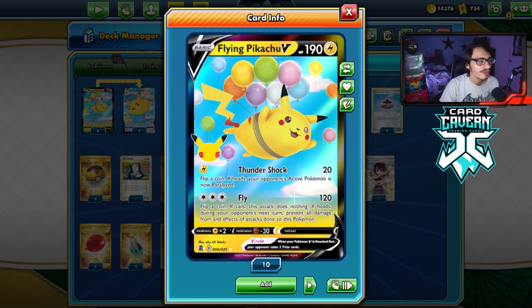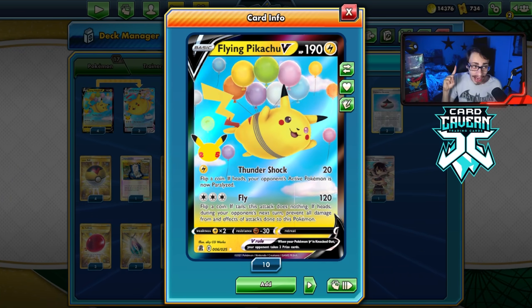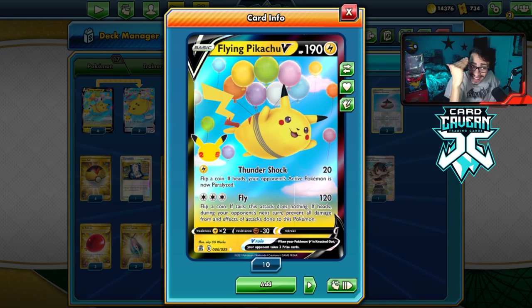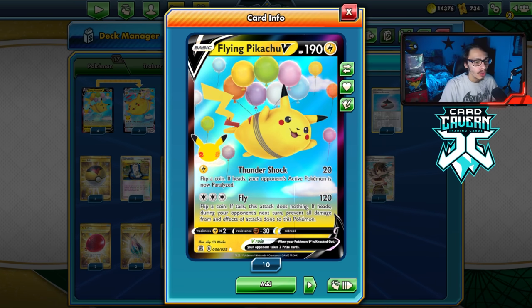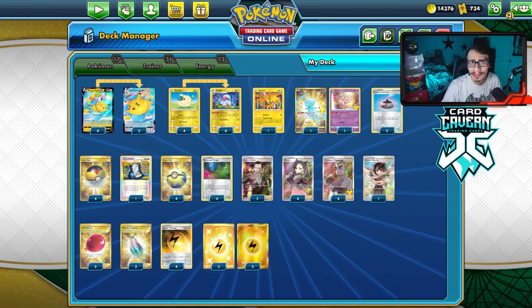Then we have the normal Flying Pikachu V with Fly, which does 120 damage. You flip a coin — if tails, the attack does nothing. However, if you get heads, you are immune from effects of attacks and damage, so Flying Pikachu cannot be damaged at all or even poisoned or paralyzed. That's what we're trying to make work today. We also have Flaaffy to power up our Flying Pikachu.